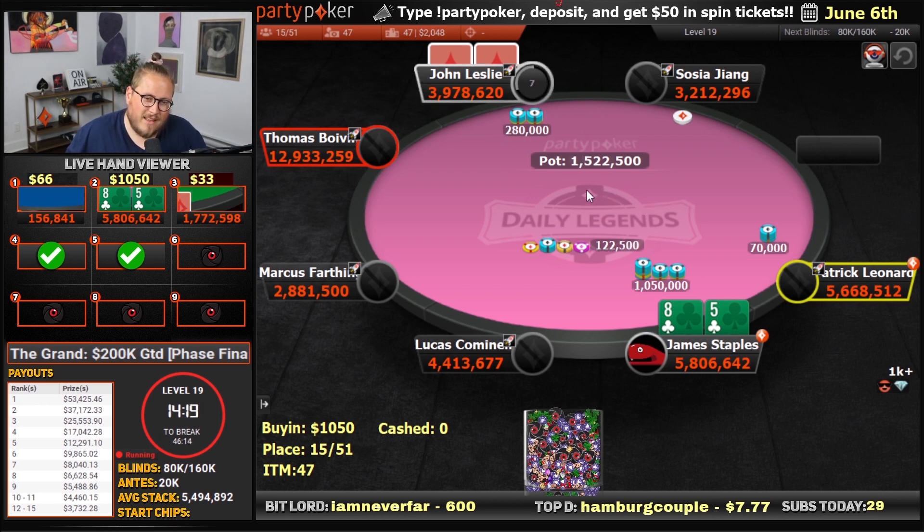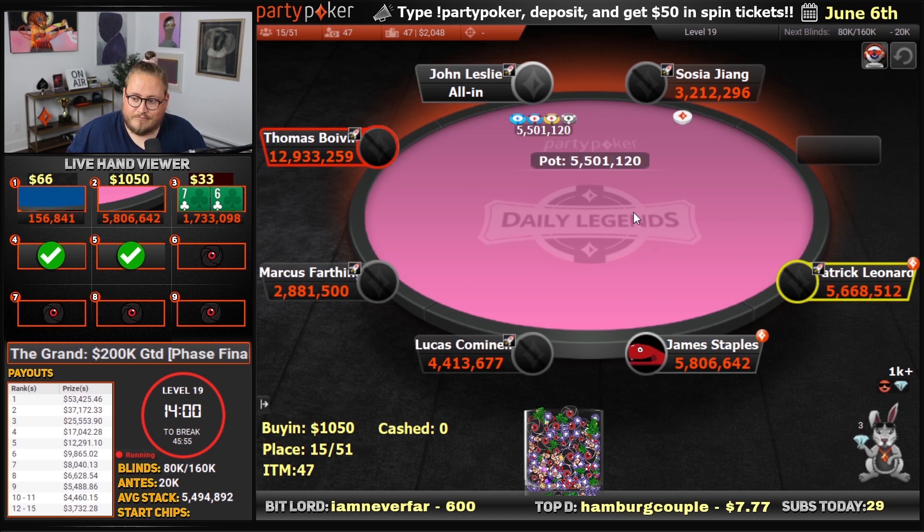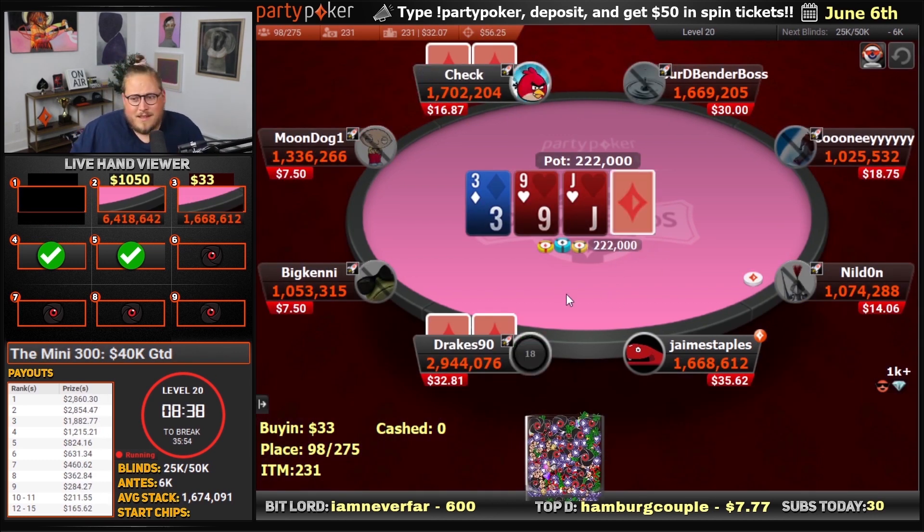They're going to feel the payout pressure here. Another factor: they're probably not going to give us credit for three-betting from the big blind a ton. So all of that put together, I feel like we have a decent spot to try and make a move here. But maybe they just have a good hand and go for it, or maybe they sniff it out and go for it with a bluff. We're in the bubble of this 33 mini 300 as well.